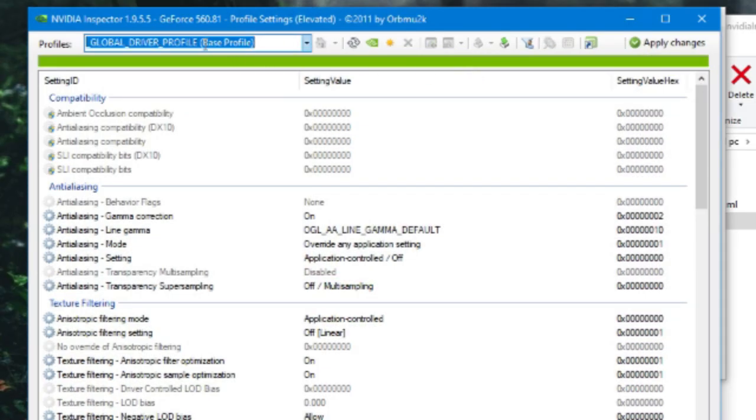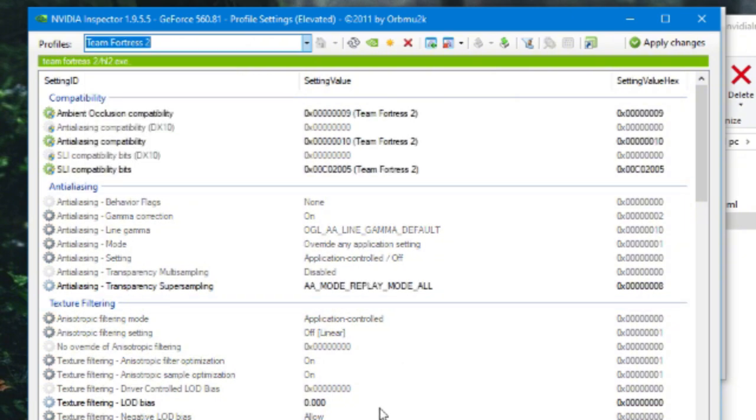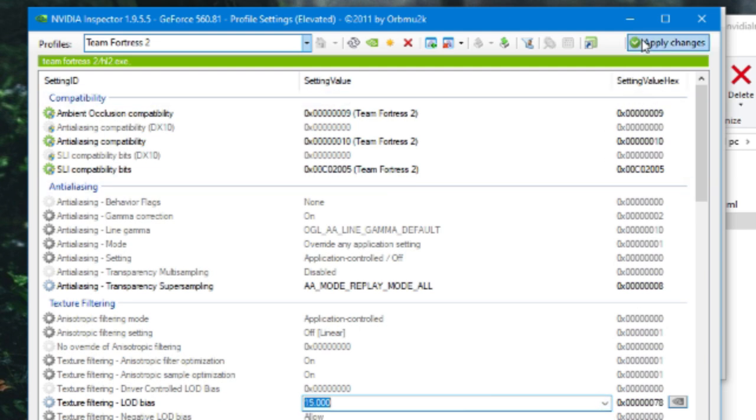The final change we're going to use is a little extreme and can only be done on Nvidia graphics cards as far as I know, but it arguably gives a huge visual clarity boost. It's called LOD bias tweak, and it works by forcing a LOD that would normally only be used for textures that are very far away.